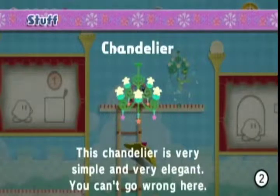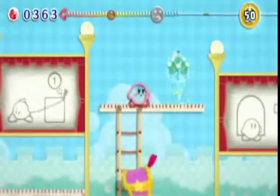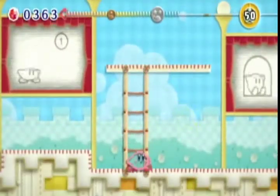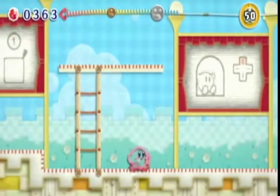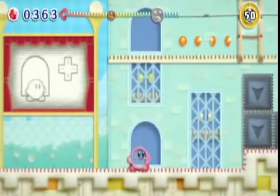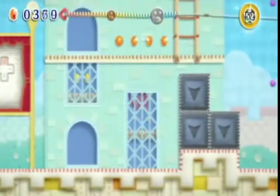This is one of the first prizes you can win — in each level there are three prizes. This chandelier is very simple and very elegant. You can't go wrong here — oh no, get off! Let's go faster, press up — we can get into this little nook here.